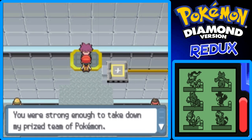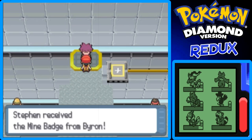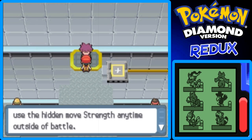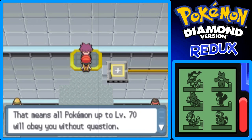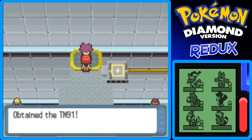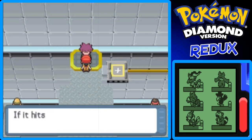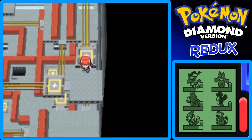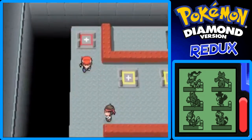You were strong enough to take down my prized team of Pokemon. In recognition of that power, I give you this — the Mine Badge. Having the Mine Badge enables you to use the HM move Strength any time outside of battle. It's about time — we've had that TM since like the Lost Tower. We can finally use Strength outside of battle. And now you have six badges, meaning all Pokemon up to level 70 will obey you. He also gives TM91 Flash Cannon — if it hits, it may also lower the target's Special Defense. To get out of here, just go around the panels in a square shape, find the red panel, and go all the way back down.